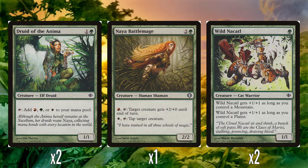Two Wild Nacatl — single green for a 1/1, but it gets +1/+1 if you control a mountain, and if you have plains it also gets +1/+1, so if you have all three basic land types out it is a 3/3. If you're playing with lands that have multiple land types, this could potentially be a 2/2 on turn one. There are two of them, and the fact it scales up without you really having to do much is pretty good.